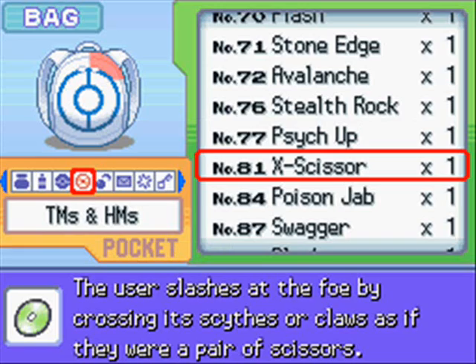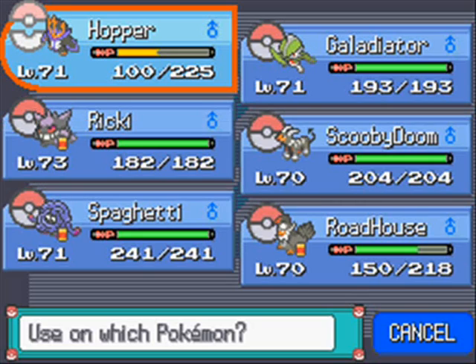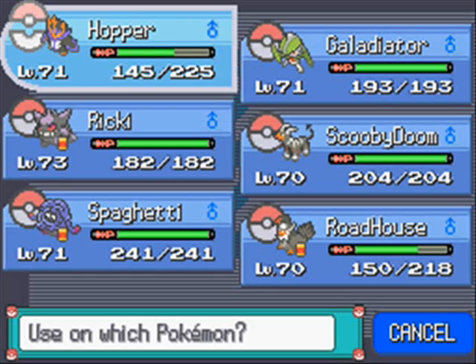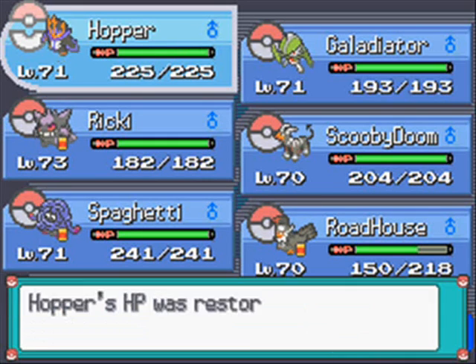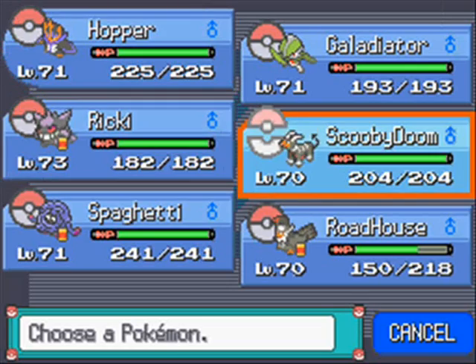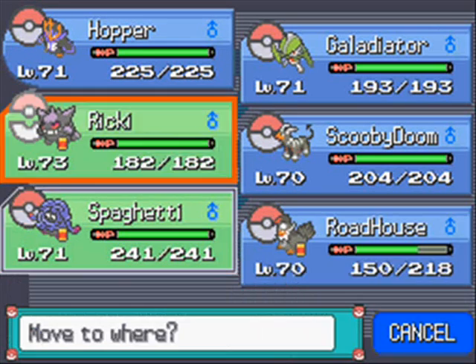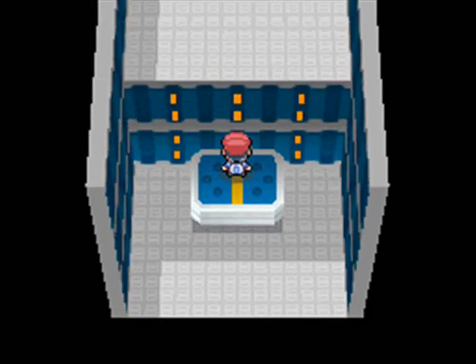I'll heal Hopper - I did kind of go all out with Hyper Potions. Never be too prepared. I'm not going to really be using Roadhouse in this battle, but we want Spaghetti up front. Head to the next room and up the lift.